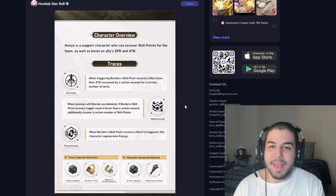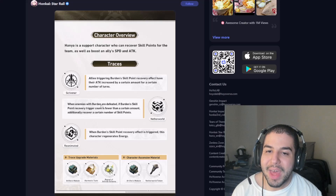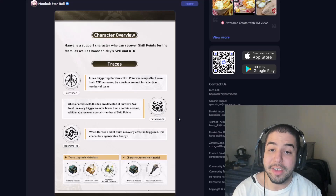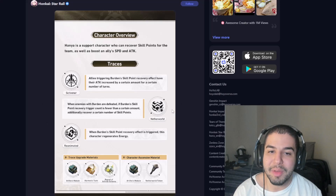The second major trace, Another World at Ascension 4: when you defeat an enemy that has burden, if the burden skill point recovery trigger count is at a certain amount, you automatically recover a certain number of skill points. This is really good for multi-wave fights. It probably won't be as useful in single-wave fights, since you'll often have burden on the main or elite enemy. But for multi-wave fights, especially Memory of Chaos, this is going to be very useful.